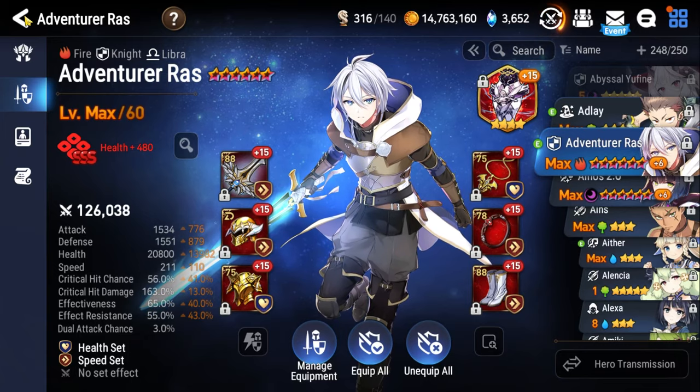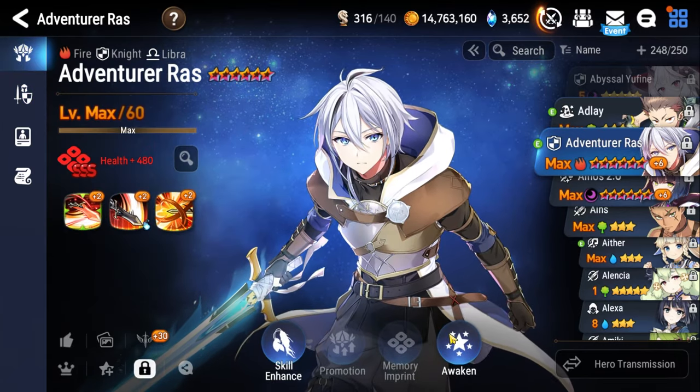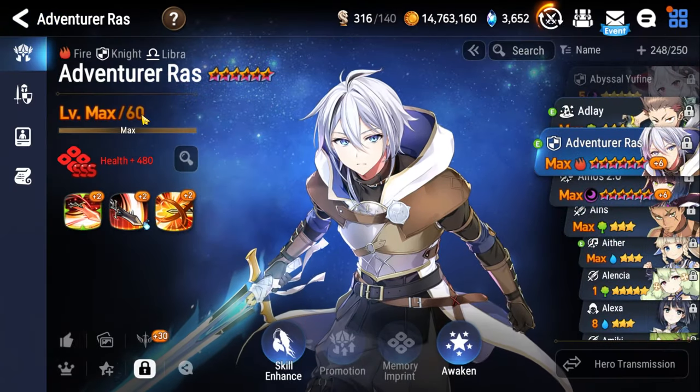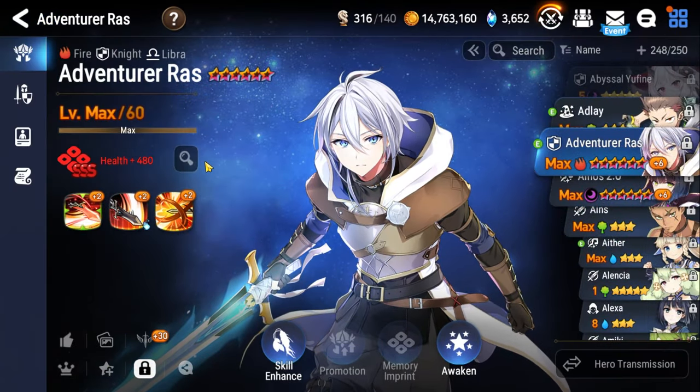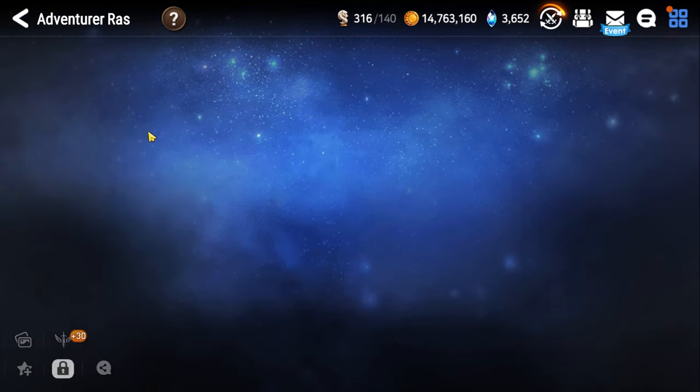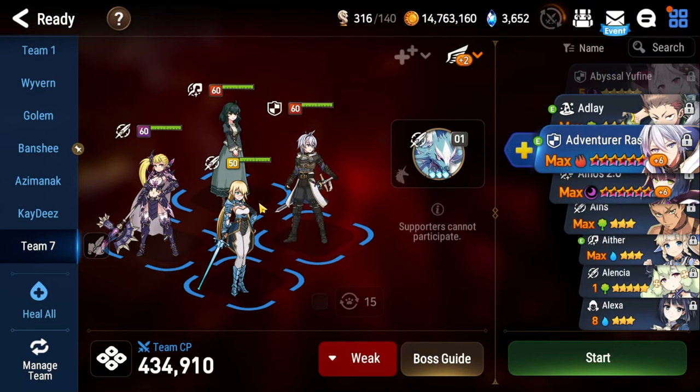Get in the habit of getting him early. Start leveling his skills if you can. Level up his skill tree if you can. 5-star Awoken is fine — Level 50, 5-star Awoken. Eventually, level 60, 6-star Awoken. He's the best tank in Epic 7 for PvE content.